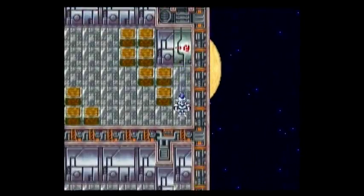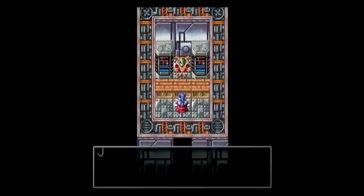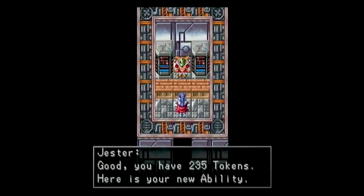Anyway, the ability shop thankfully is right over here. So let us get ourselves the last ability in the game. You have 235 tokens. Here is your new ability.